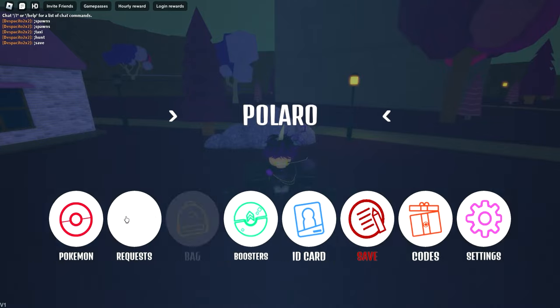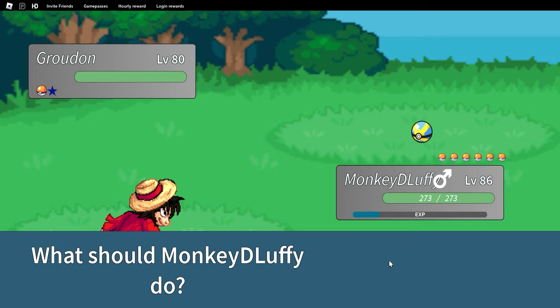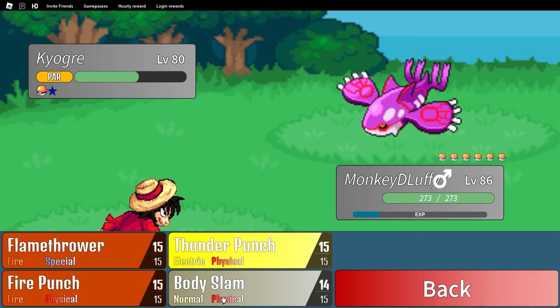No joke — my very next encounter after Rayquaza was Groudon. I'm not even joking. As you can see, it's the same exact Lavender Town route. Oh my gosh. Then for Kyogre, that one was not so fast — I found a Kyogre about five minutes after catching Rayquaza.